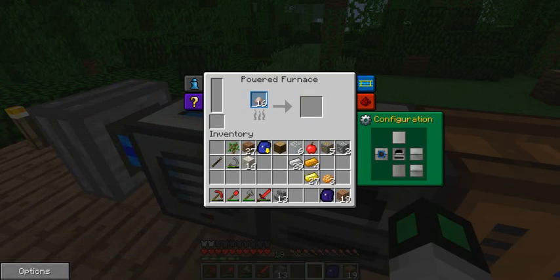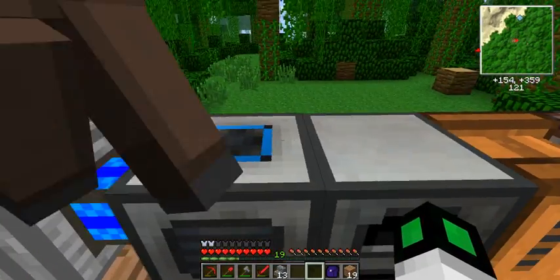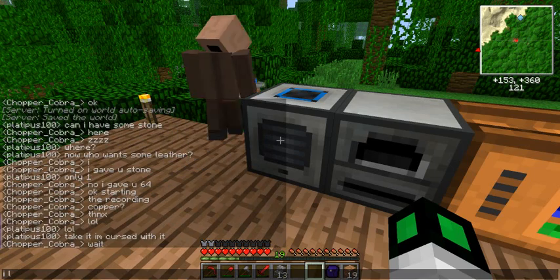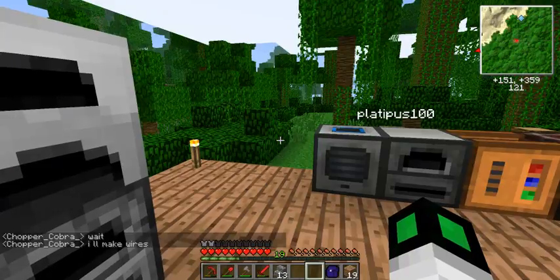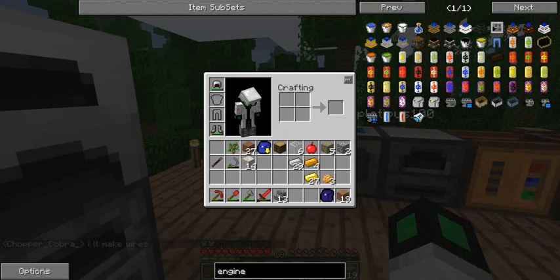I don't need this either. I have the pulverizer with input from the top and output on the right, which is connected to the power furnace. My friend Platypus made an engine here - it's the sterling engine.